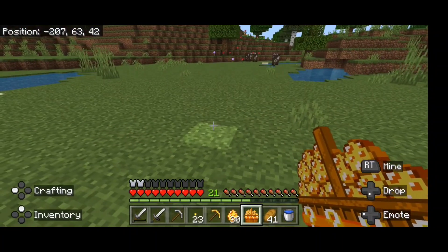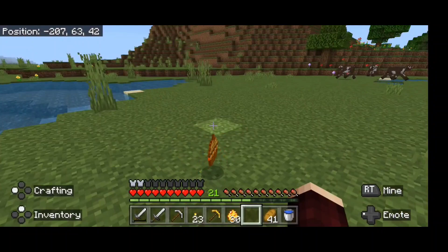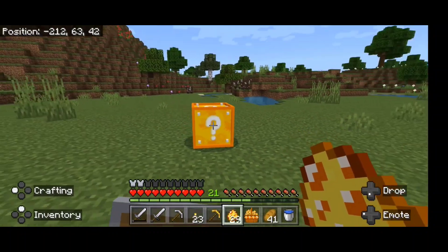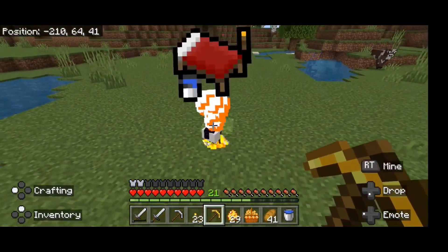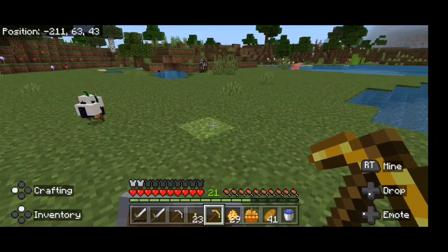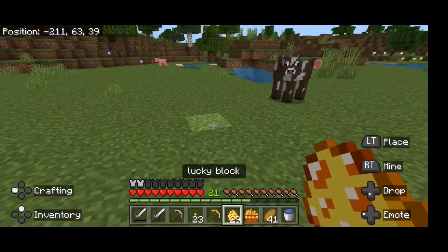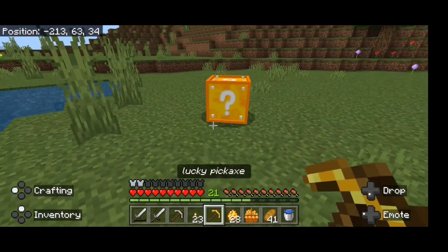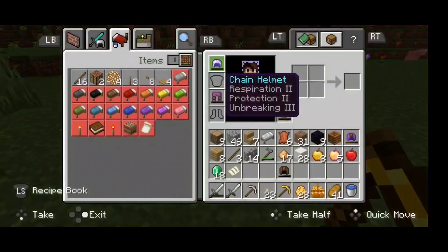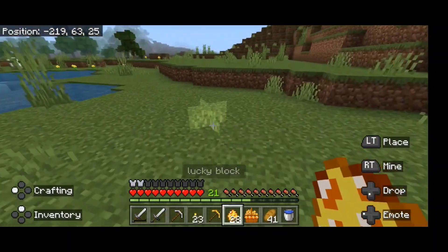I can't place it, nothing's happening — is this a scam? I wasted my two emeralds, scammer Lucky Girl. Anyway, let me try the egg one instead. Okay, first lucky block — I hope something good inside. Wow, some blocks, not bad. On the next block — wow, golden apples and enchanted apples! This is great — eight golden apples and five enchanted golden apples, also one regular apple. Not bad.